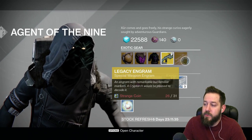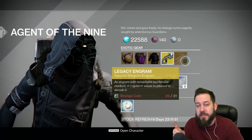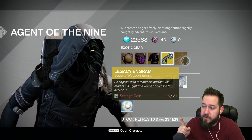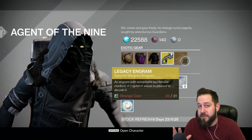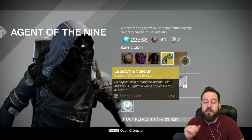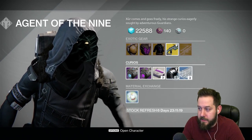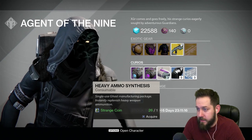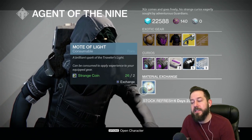Finally, we have the Legacy Engram, which is a special slot. From what I hear, this has the chance of dropping Prison of Elders exotics, so if you don't have those, you might be able to get them out of these engrams — though I can't say 100% sure that's correct. We also have Glass Needles for rerolling exotics, Three of Coins, Heavy Ammo Synth, Void Drive, Plasma Drive, and your Mote of Light Exchange.